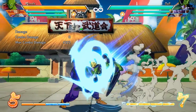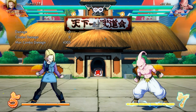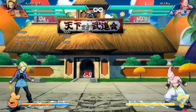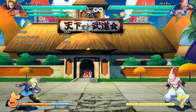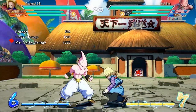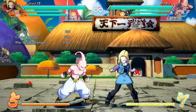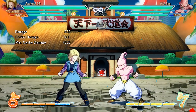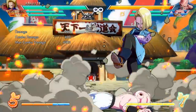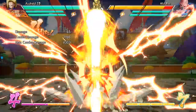Moving on to Android 18 and Gotenks. Breezing through Android 18 — most of her stuff is pretty basic. She can now whiff her lights by holding back and pressing them, her barrier comes out faster both as a move and as an assist, and if the opponent hits the barrier you can hold R1 to cancel into a super. Her grapple got a buff but don't get too excited — the range increase was not a lot, though you can now go into a super from the light version which was not possible before.